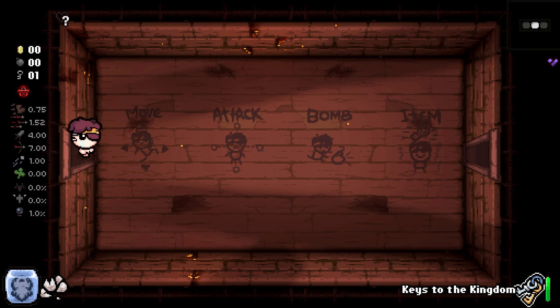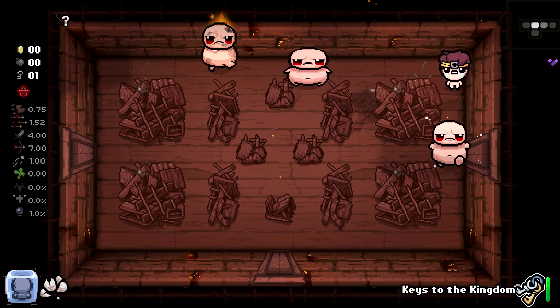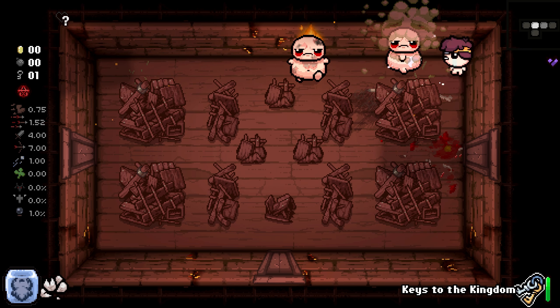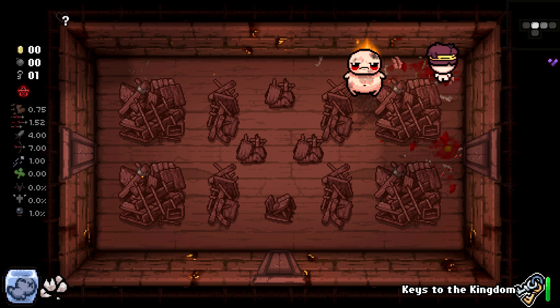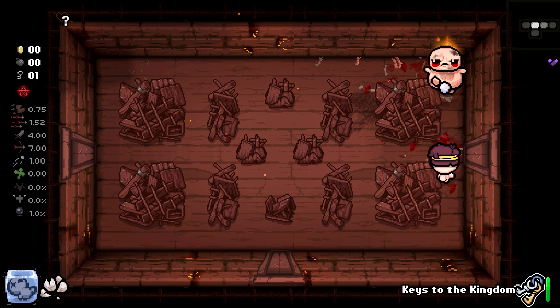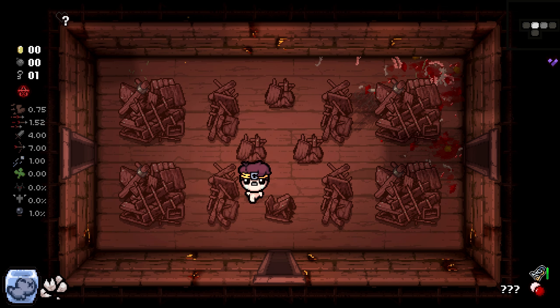Welcome everybody and welcome back to the Binding of Isaac: Repentance. Today we are playing as regular Peter inside a Tainted Peter with his Muddled Cross. This guy is kind of cool because he does start with Keys to the Kingdom — which basically does a bunch of variations of stuff depending on the kind of room you are in.